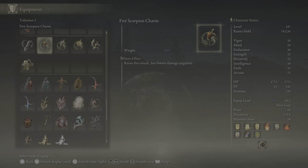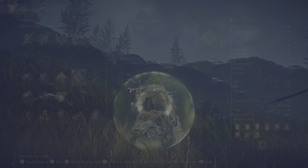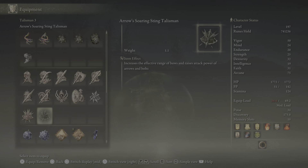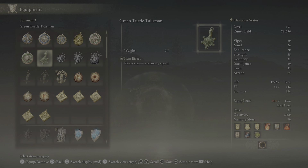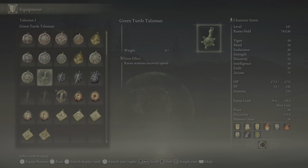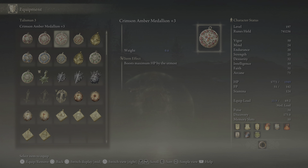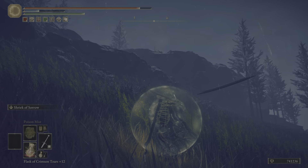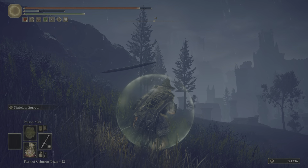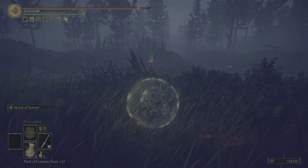Let's go with incantations. Turtle fruit — no, I need more defense. Maybe the crimson amber medallion just for more health. Yeah, because Egon's armor is kinda pretty loose.